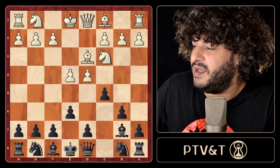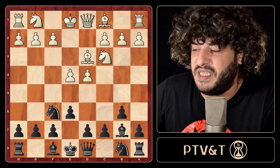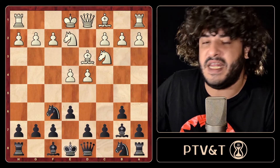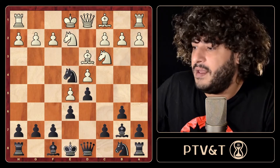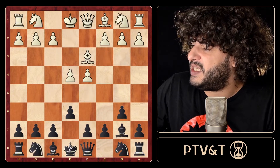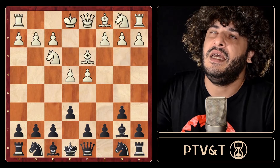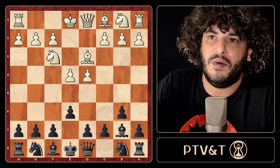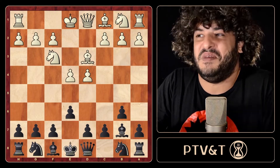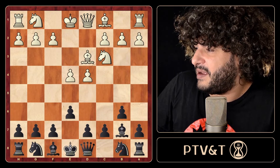I understand why a lot of players stopped playing the Owen's Defense because of this particular position. Bishop b4 is not the right move, and c5 is also not a resource here because d5 would be much worse. But once again, the move you should use here is knight on f6 - a normal move. When they play knight to e2, we go d5 and put the knight in there. It's not a refutation of the Owen's Defense, just a refutation of the most used plan.